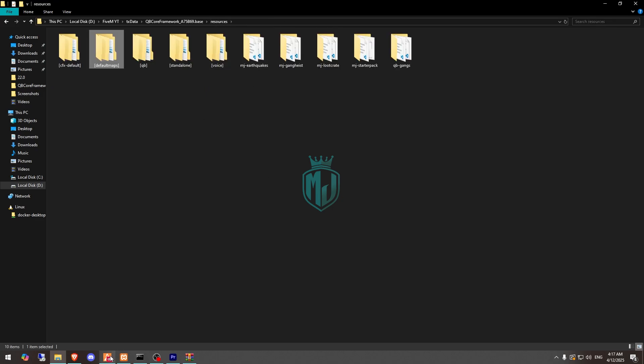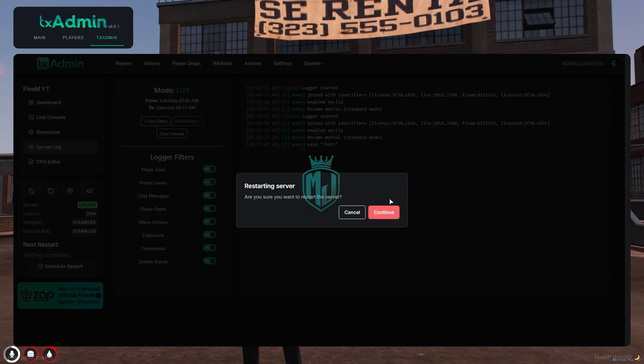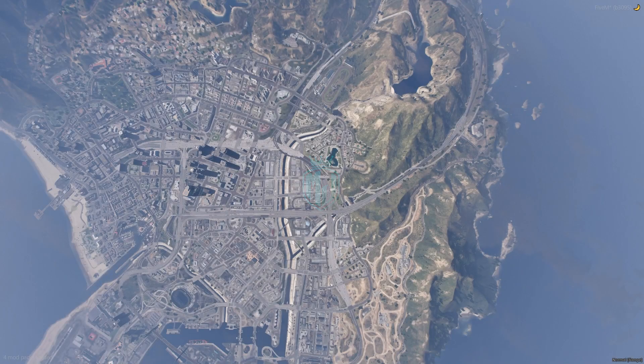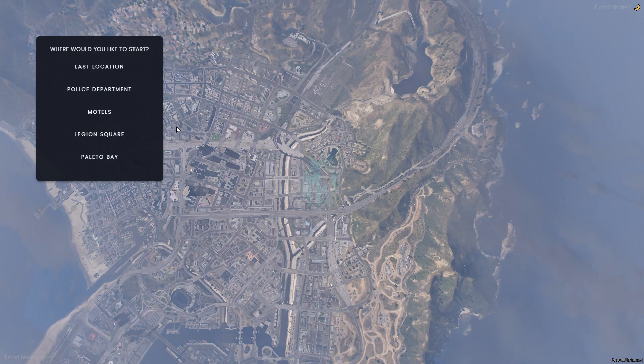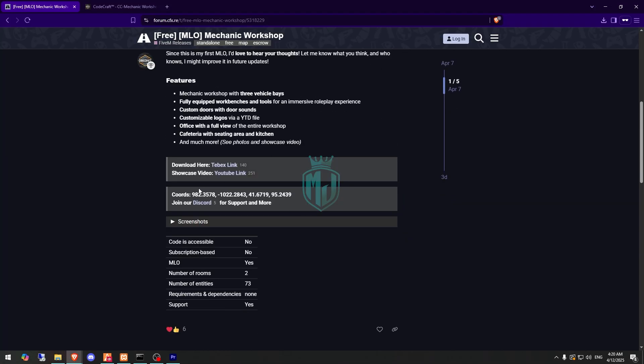That's all the installation work complete — simply restart your server once and you'll be able to see it in-game. We're now back in the server after installing the mechanic MLO. Go to the location link, and when you scroll down you'll see the coordinates for the MLO location, which you can copy and use to go there.